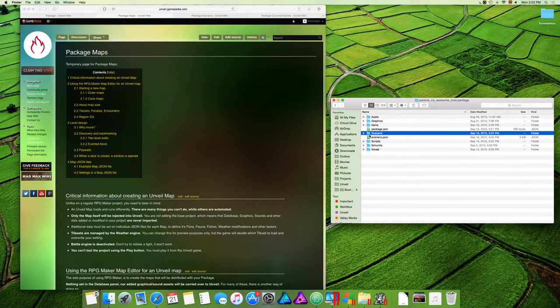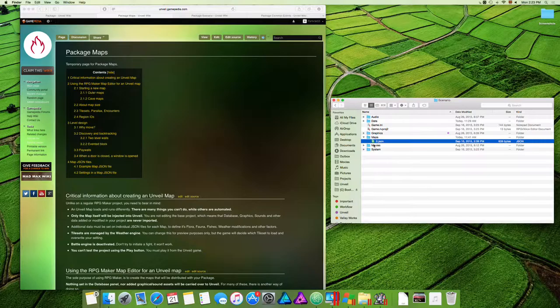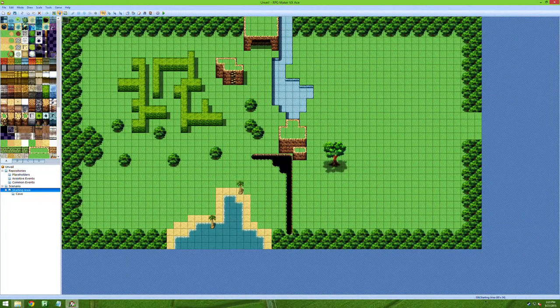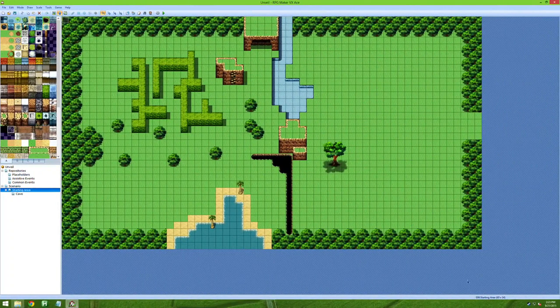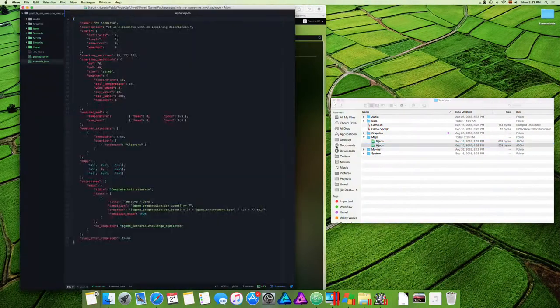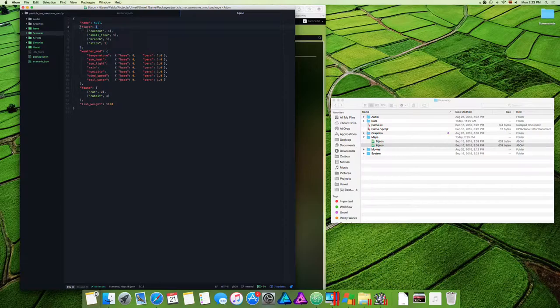Inside the scenario folder there's a folder called Maps — this is from Unveil, not RPG Maker. It comes with a starting file called 0.json, which acts as a template you should duplicate. In this case we'll use 6.json because this map is number six, as shown on the bottom right. Double-clicking it opens the settings for map six. There's a 'name' field — the visible name for the map — which you can set or leave as null so nothing is displayed.